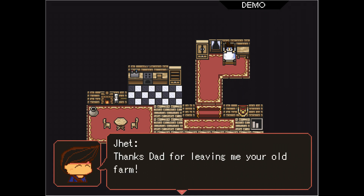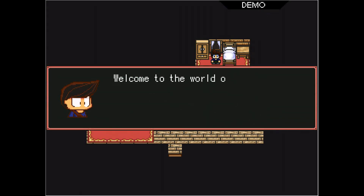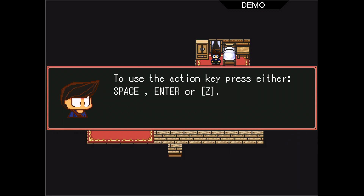It really is Stardew Valley — or Harvest Moon, really. Welcome to the world of Gaia. First, let's get in control. Use the arrow keys to move. To use the action key, press either space, enter, or Z. I'm going to choose Z because space is quite loud — press it down and it's like kathunk. To use the back key, press either escape or X. Now let your adventure begin.